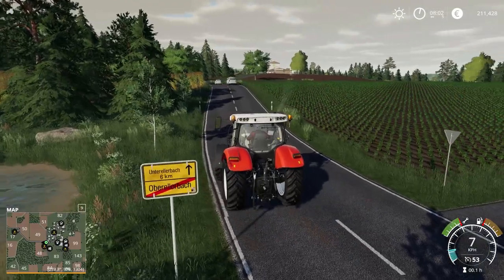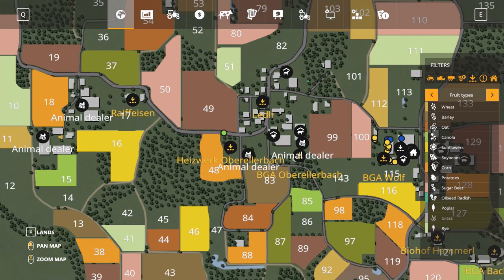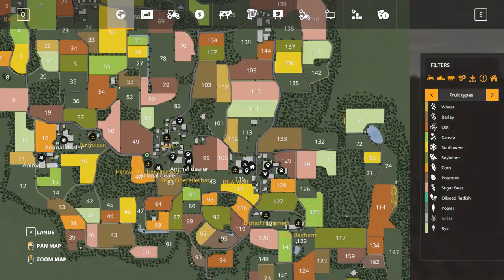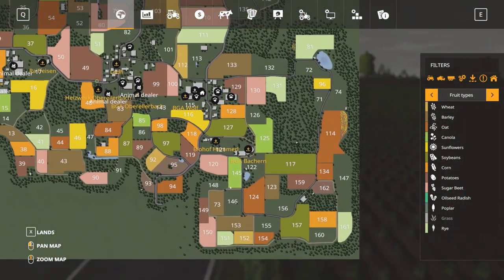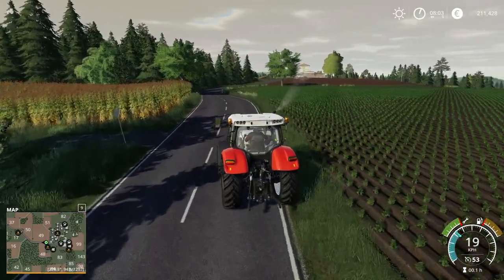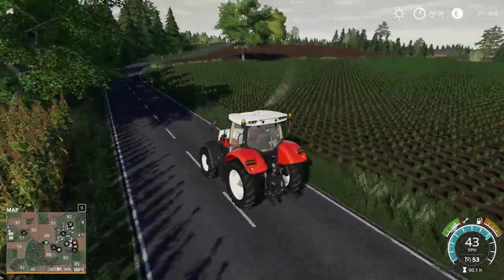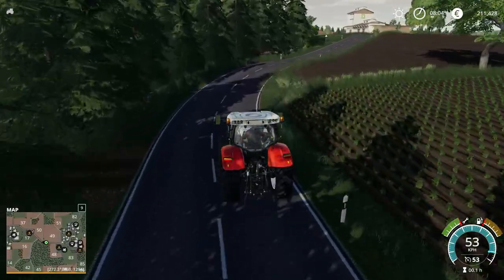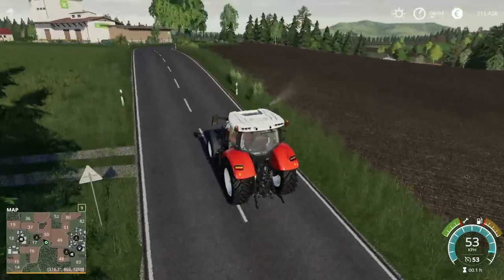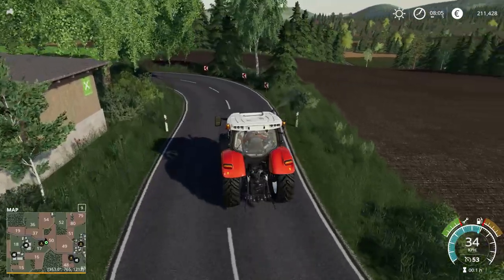This is Oberellerbach — upper Ellerbach — and Unterellerbach would probably be where our farm is. Let's take our drive around. Fields are small to medium size — I think the medium size definition will depend on the crop. It's definitely going to feel medium size if you put sugar beets or potatoes in it, since those take a long time to harvest. The profits are really nice though.